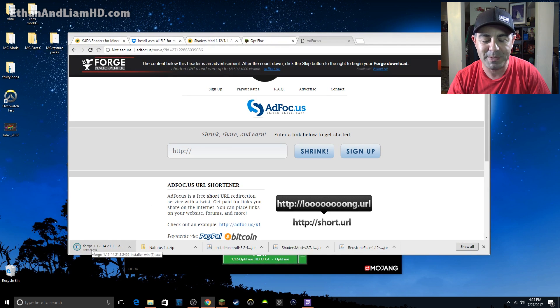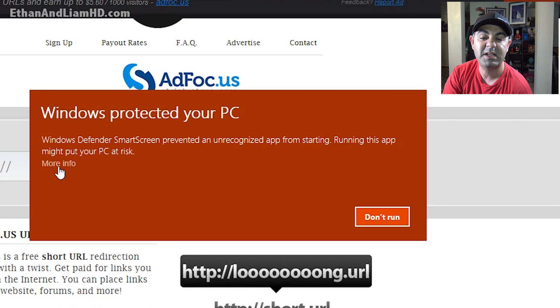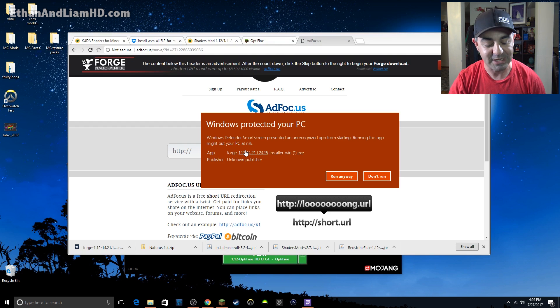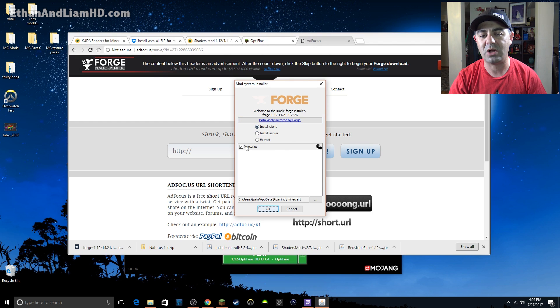Now you can go ahead and install Forge by simply double-clicking that file. My computer says 'Windows protected your PC — Windows Defender SmartScreen prevented an unrecognized app from starting.' If you're uncomfortable with installing anything with these warnings, simply don't do it. I've installed these things literally thousands of times — I have zero problem installing Forge on my machine. I just have the Windows Defender that comes with Windows software, and I'm very comfortable installing this without any worry it will damage my computer. Click the little link at the bottom and instead of 'Don't run' it'll say 'Run anyway.'